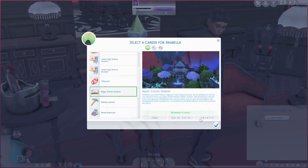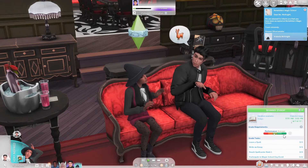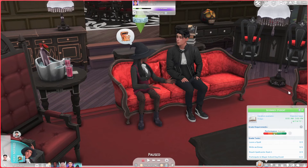The school is named after the legendary Bonehilda, who served many wizards and witches before she disappeared under mysterious circumstances. Arabella is now a beginner student at Bonehilda Magic School. The school grade levels work very differently — rather than grade A, B, or C, you start as a beginner student and are given grade tasks to complete before moving up to the next level.